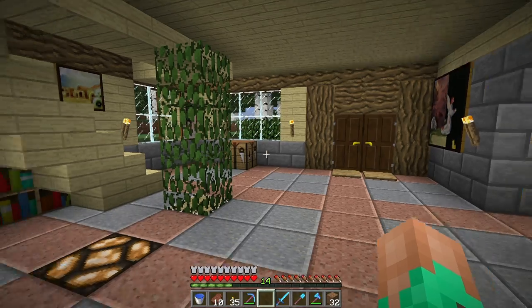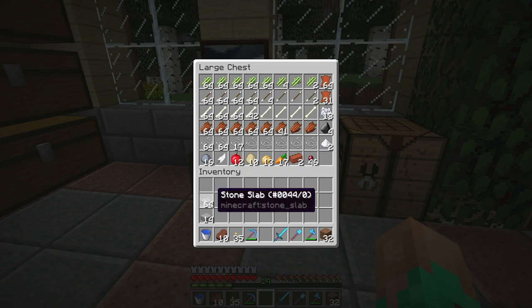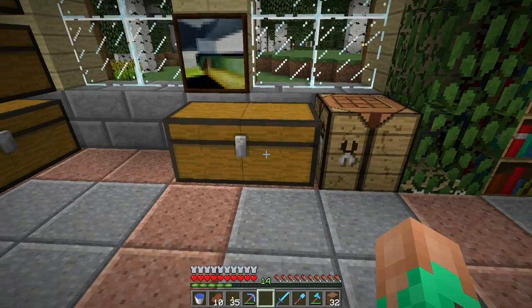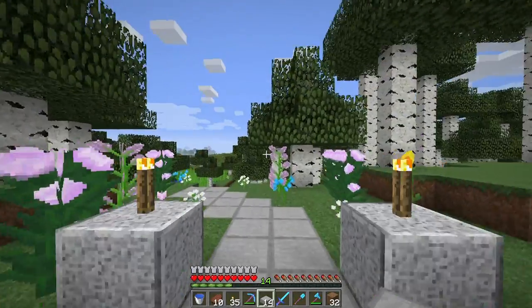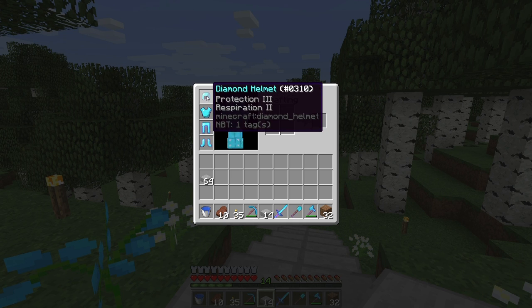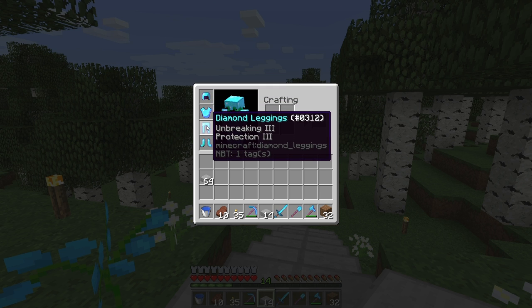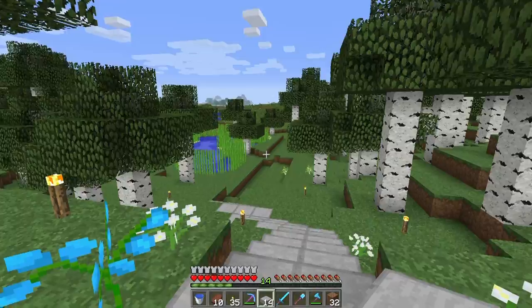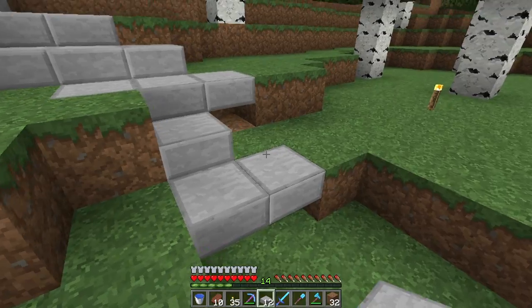Welcome back, this is episode number seven. I did a ton of enchanting off screen and it took forever, but I got a decent helmet with Protection 3 and Respiration 2, an unbreaking protection chest plate, unbreaking protection diamond leggings, and depth strider boots from the last episode. Not the best suit of armor but a good one.